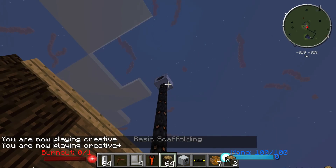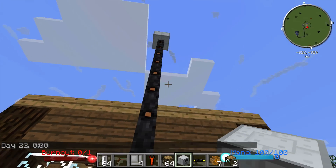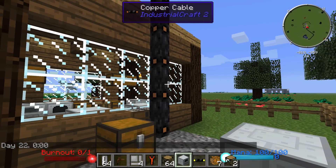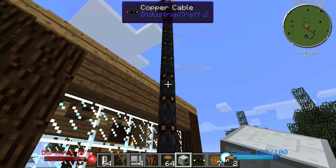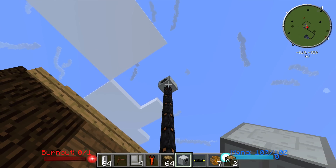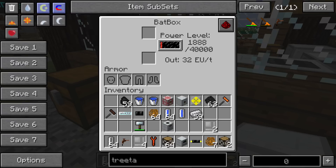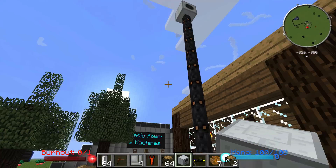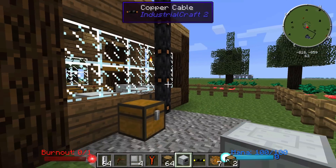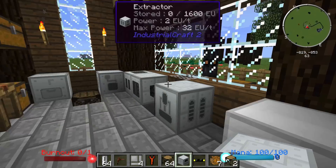The windmill will generate anywhere from one to four EU per tick, and it will generate a little bit more when it's rainy and stormy outside. What I have is some copper cable — the copper cable is made by rolling out some copper and putting it next to a piece of rubber inside a crafting grid, and that's how you extract the power from these machines. I'm sending the power down and loading it into a bat box — you can see the power is very very slowly filling up. This is not a very good way to get power; I really don't recommend it. Making efficient wind farms is hard because you have to put a whole bunch of them really spread out and far apart, and you've got wires everywhere. It's really ugly.